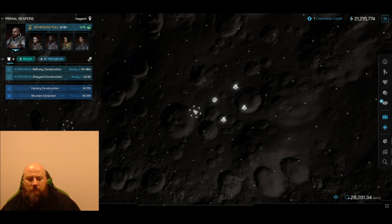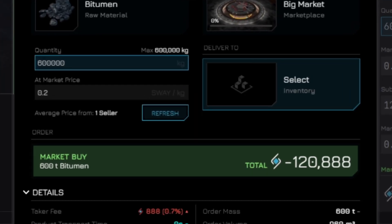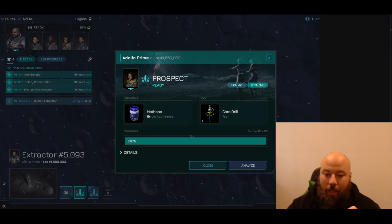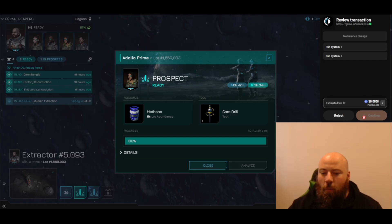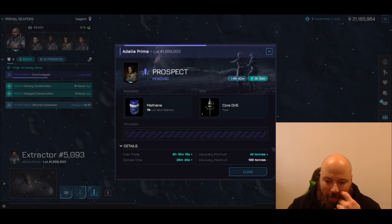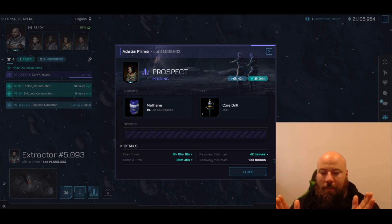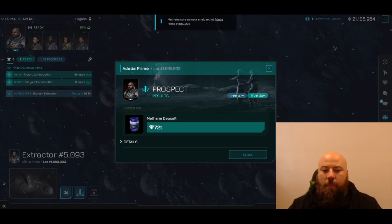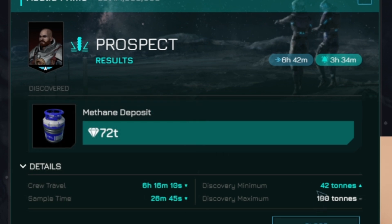Not entirely sure what you use bitumen for. Two days left on the shipyard, one day left on the factory, five hours left on the refinery. Second core sample is ready for analysis — I did it on methane. Keen to see what I get out of it; it gives an analysis of between 42 and 100 tons, so at least 42 minimum. And we are at 72 tons of methane — decent, I'll go with it, right in the middle.